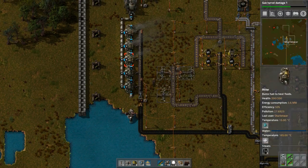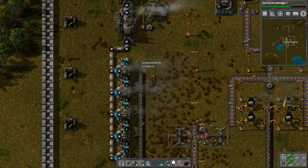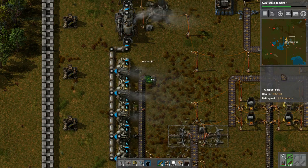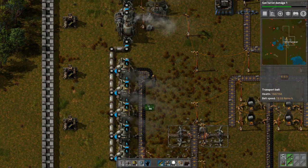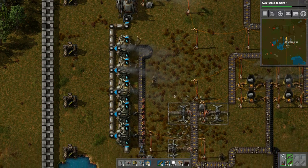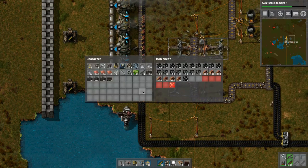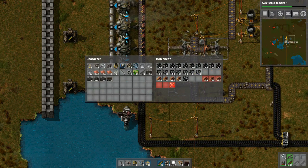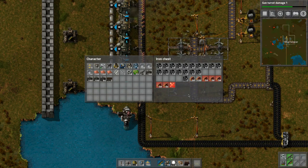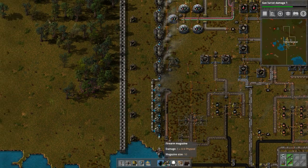I'll just throw all that in there — doesn't matter, it'll get consumed. But this thing still is not chewing up the wood, that's so frustrating. Hmm — it's still taking from like the fourth one, that's interesting. Oh well, I was hoping we could get around that. We should put these in the red inserter because the red would prioritize — it's further to the right. That way when it fills up the coal it fills it up. It looks like it's coming from these biter bases here, so now we need to reload.